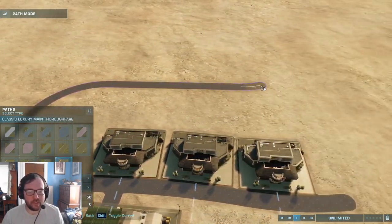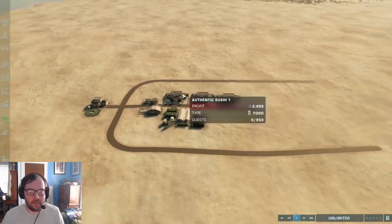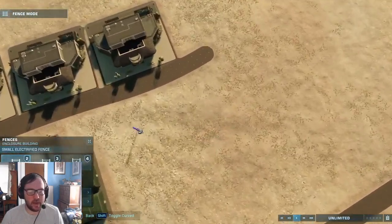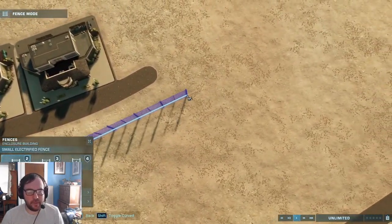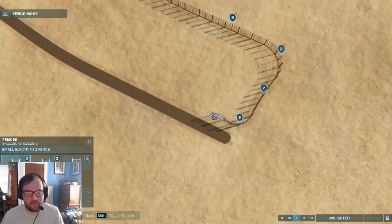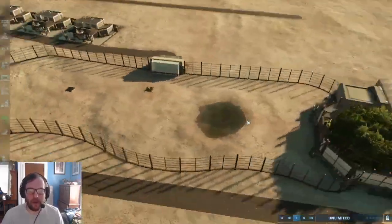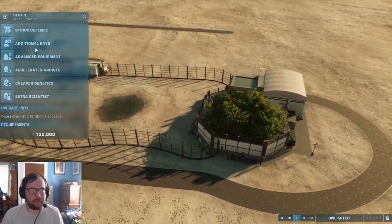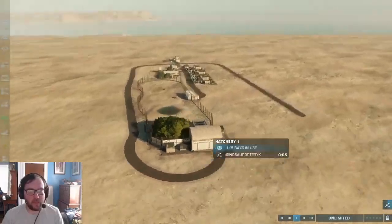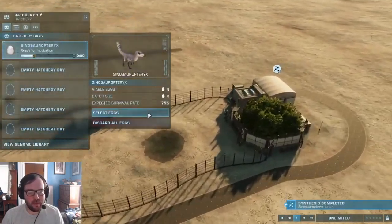We're only using dinosaurs that lived in Asia. We've got a path going, so let's make our first enclosure. We'll make a small enclosure for Sinosauropteryx, because that lived in Asia — not too small, but not too big either, just big enough where they can roam around. Since it's relatively small, we shouldn't need a viewing dome. Sinosauropteryx is in the works.